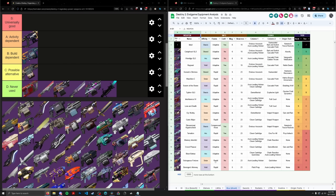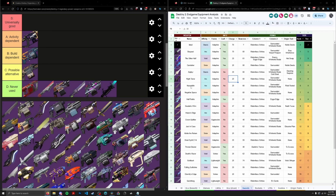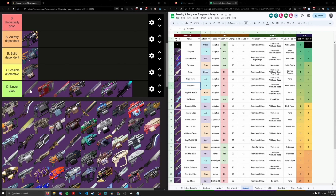Nasreddin has Relentless, Surrounded, Whirlwind, and Field Tested — that's actually not bad. But given the circumstances, I don't think you'd ever really use this thing. I'm going to slap it into D tier. Bequest is just better in every way with Massive Charge Rate and Enhanced Surrounded.